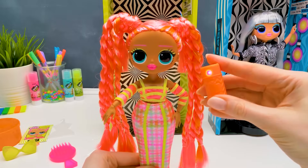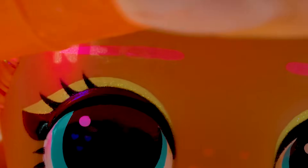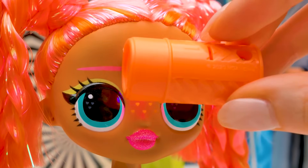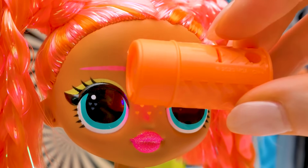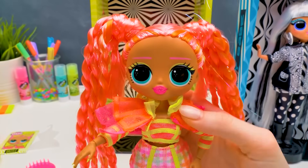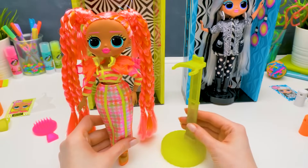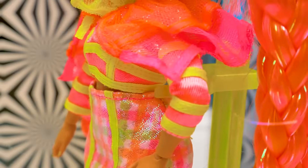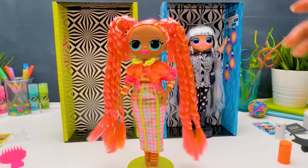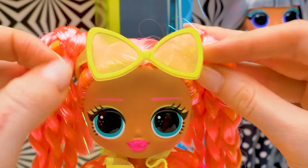Guys, are you curious to know what kind of magic Dazzle is hiding? Give a thumbs up if you are! Let's see — neon glow! And cute heart-shaped freckles! And here's her bright cape so her shoulders stay warm — she looks like a fairy! Hooray! Here comes the yellow stand. Easy peasy! It's high time to add some accessories! Neon bracelet! Sunglasses like this!